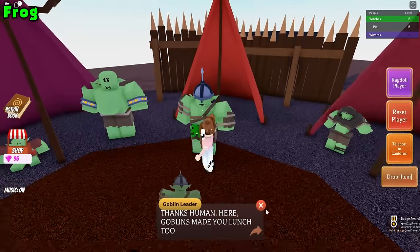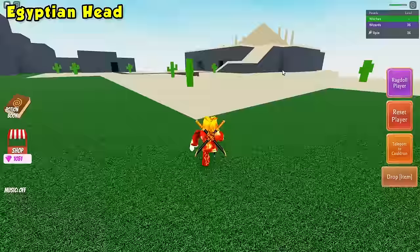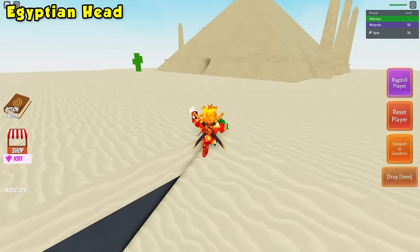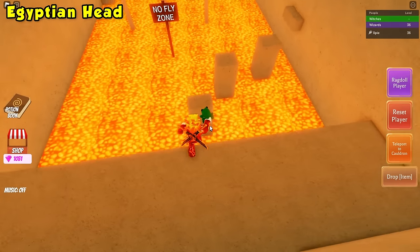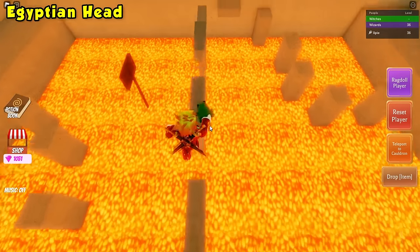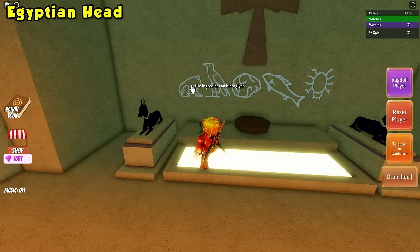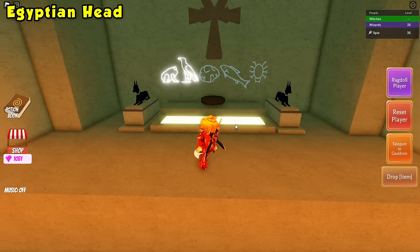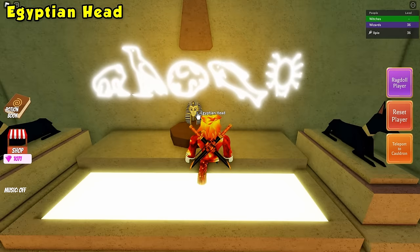Once you have done all of that, go ahead and talk to the goblin leader again and you will now be given the frog ingredient or the pharaoh ingredient. Go ahead and grab the frog ingredient and then head over to the pyramid. Just walk right inside — you will need to complete the parkour. Once you get over here, go ahead and click the frog. Now we will need to go back and get a bird, a brain, fish, and spider. Come back with these ingredients and you will need to do this four more times. After placing the last ingredient — a spider — you now have the Egyptian head.